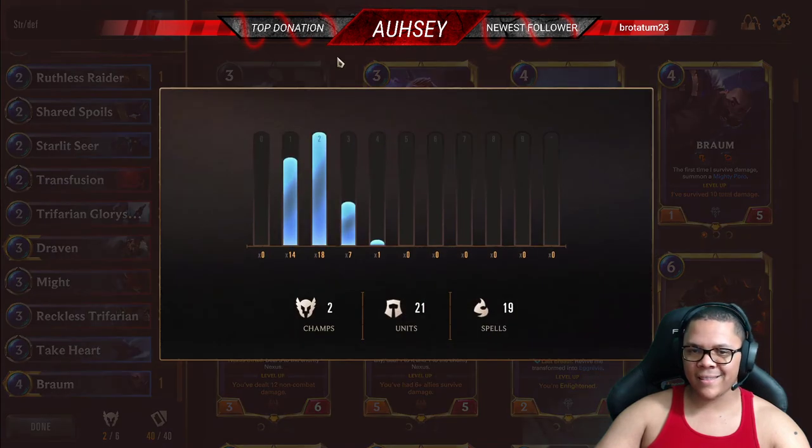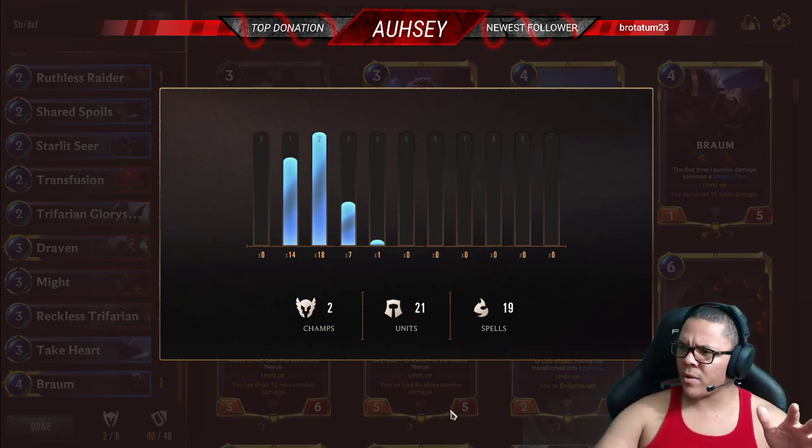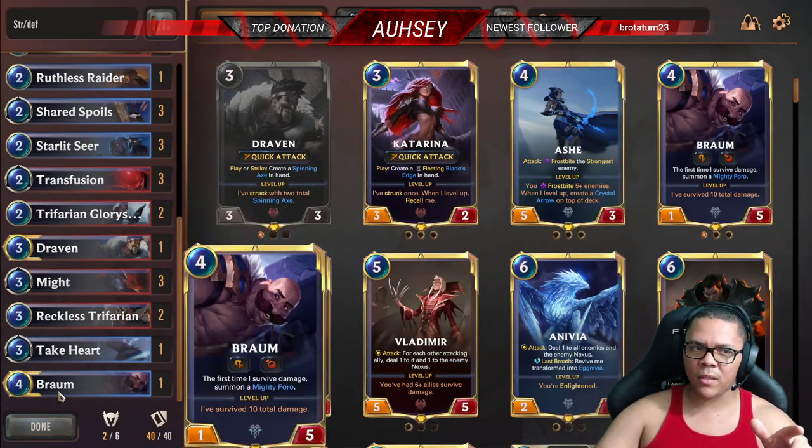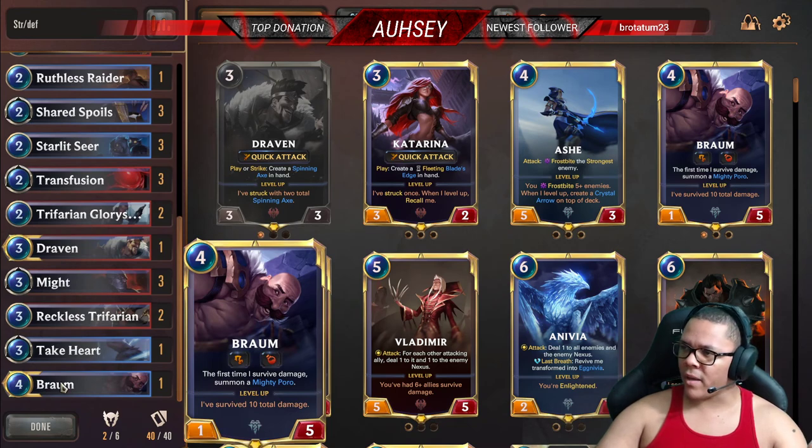This is a very cheap deck — it only goes up to four mana. Let's look at the stats: almost half and half, 19 spells and 20 units. I feel like for this game the 20/20 split has been working out pretty well. As long as you have a cheap deck like this, you're always going to find something to play by turn four.